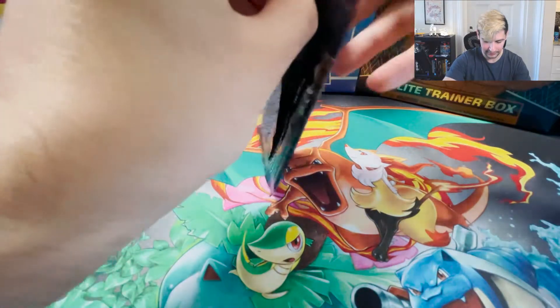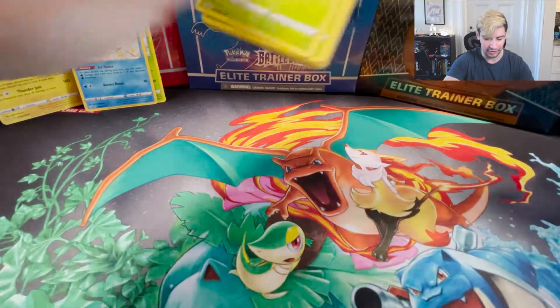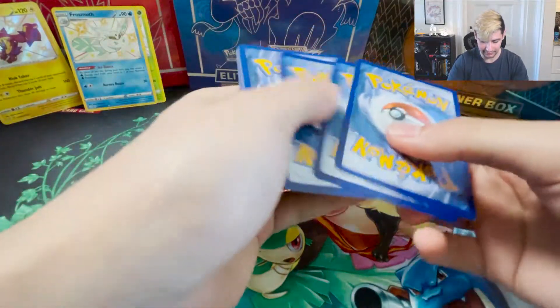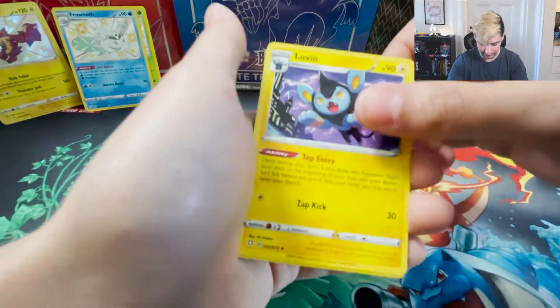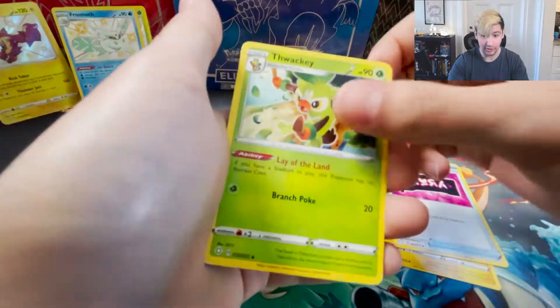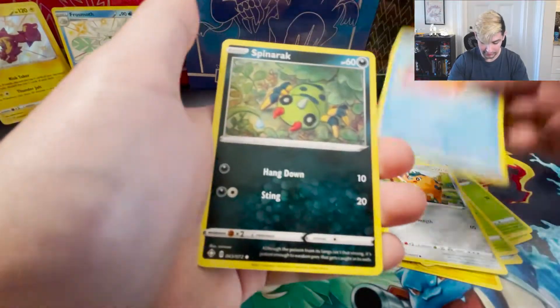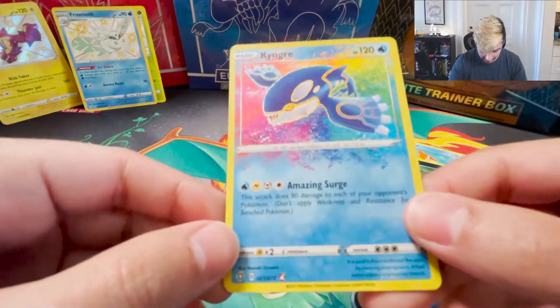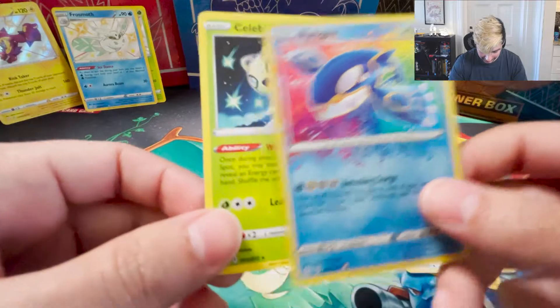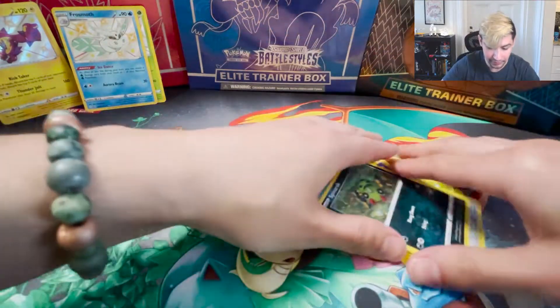Still a decent amount of packs here. This one's being difficult to open - is it because the Charizard's in here? That might be the reason... probably not. Leaf energy, Luxio, Team Yell Towel, Twacky, Gossifler, Cacnea, Cute Fin, Yitzel, Spinarak - oh, an Amazing Rare Kyogre! That's cool. And a Celebi again. That's sick, actually a really cool card.